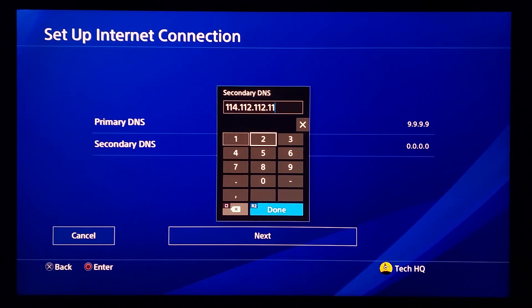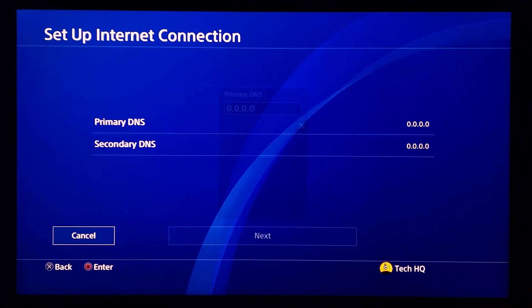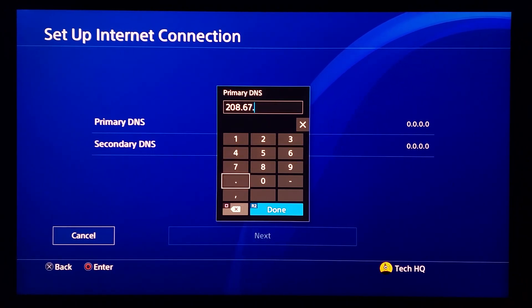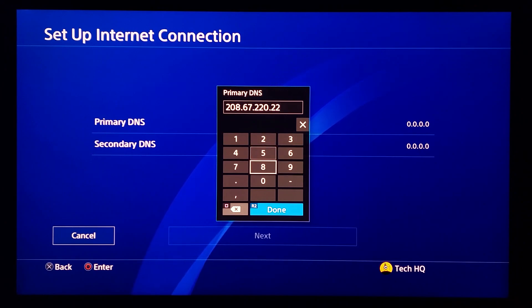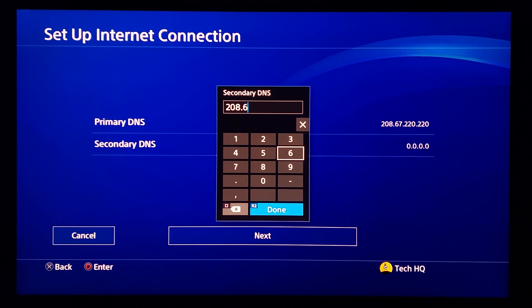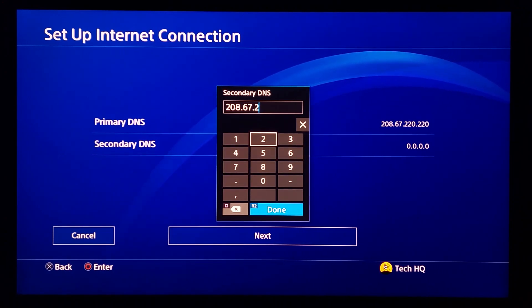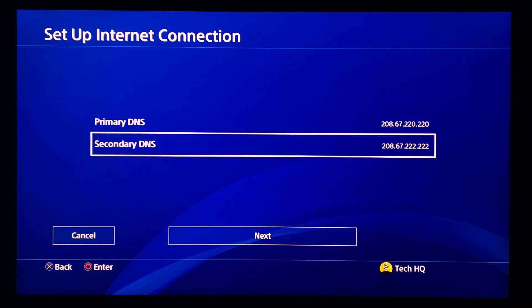The next DNS server is OpenDNS Home. Enter 208.67.222.220 for primary DNS and 208.67.222.222 for secondary DNS.